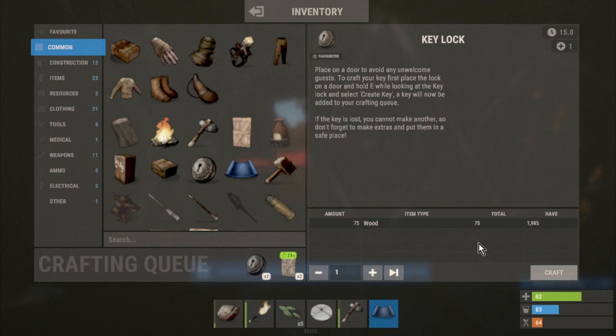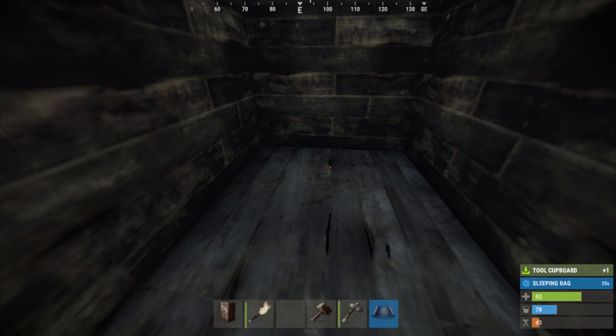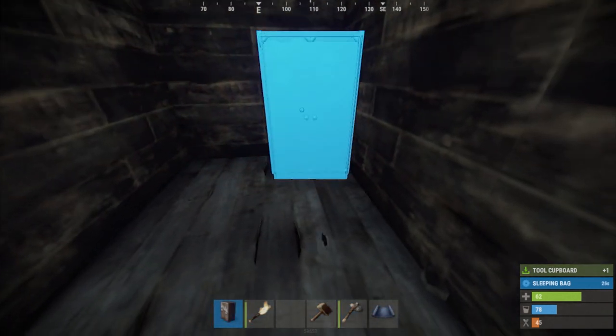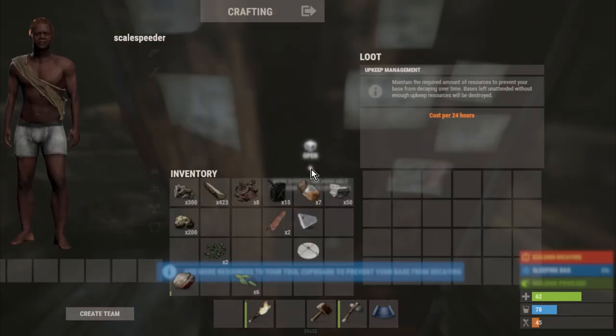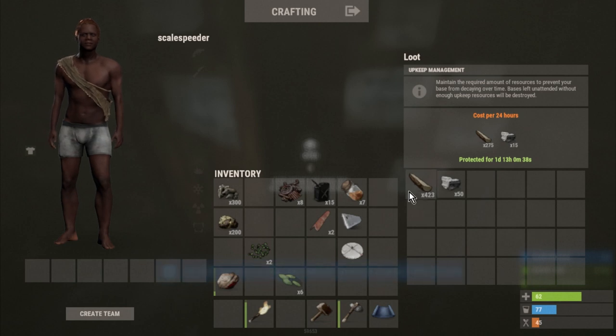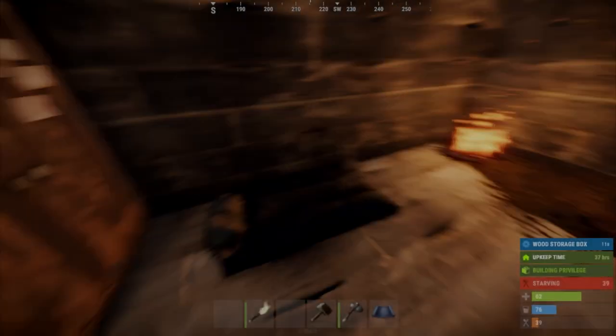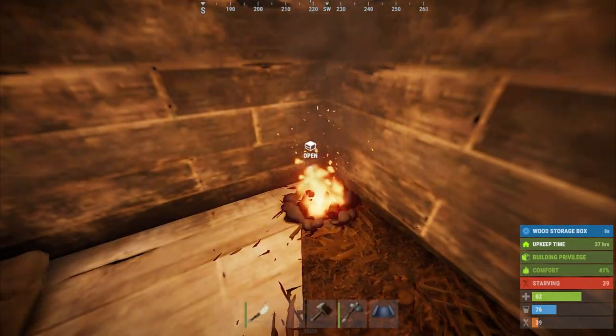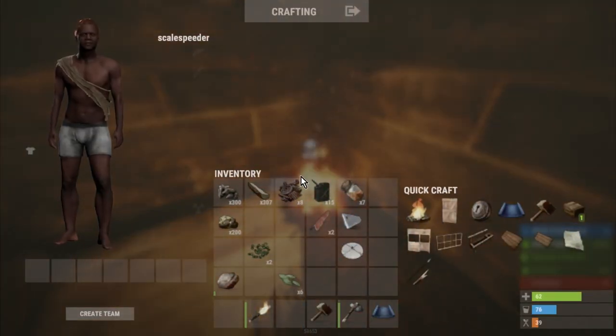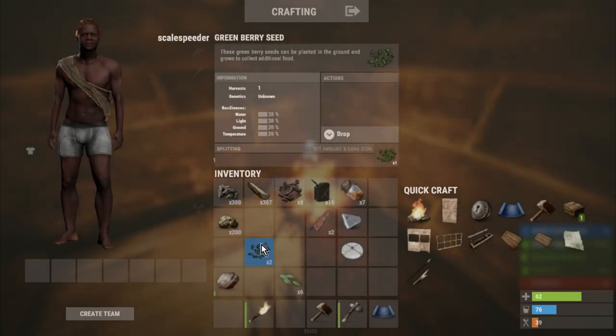Once our base is up and locked, we need to think about upgrading the door and walls. We want to craft a furnace — for which we'll need stone, wood and some low-grade fuel. Once that's ready, we can put wood for fuel in it, add metal ore, light it, and start gathering metal fragments, which we can then make a metal door with. We can also consider crafting a bow and arrows at this point, and use any stone to upgrade the walls, ceiling and floor of our base. If you haven't got the materials for those, it's time to get out there, planting any seeds you might have as well.